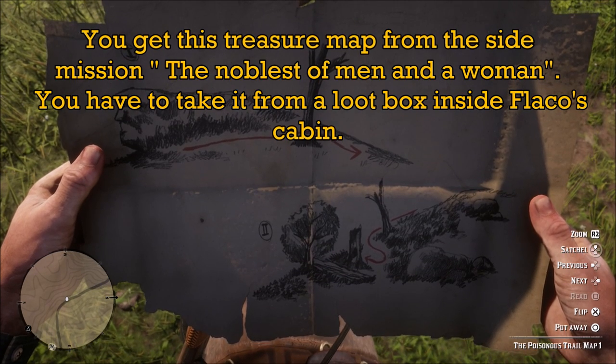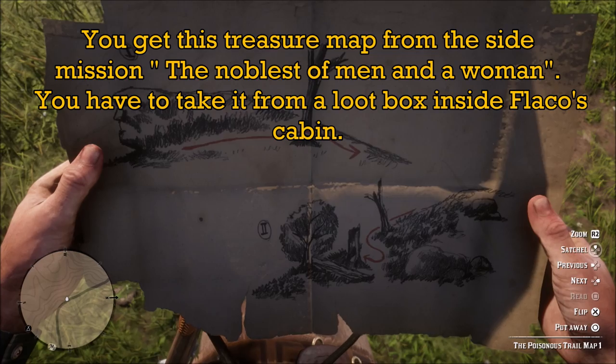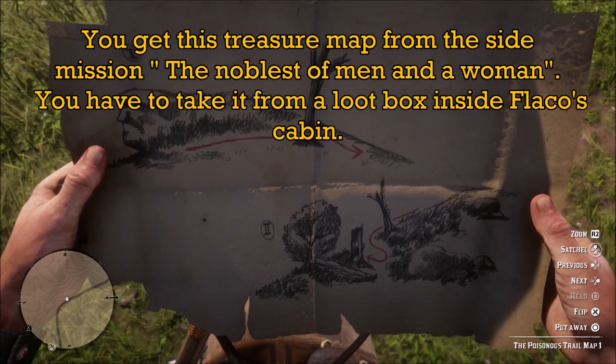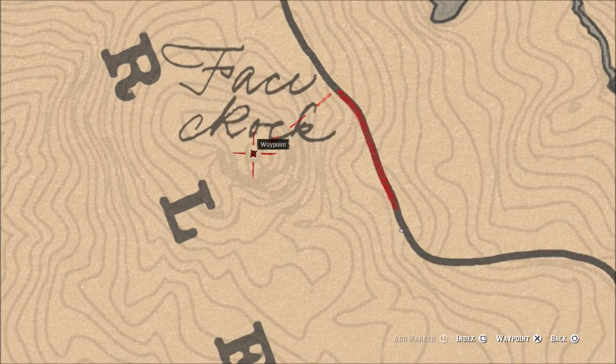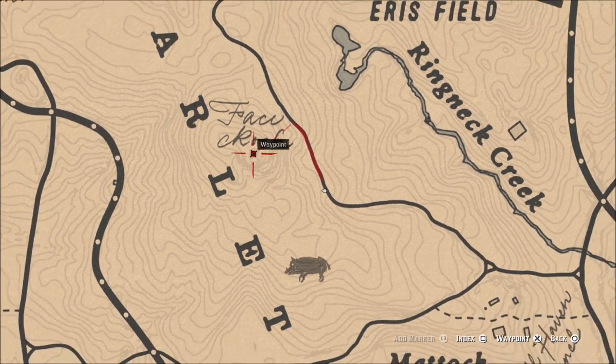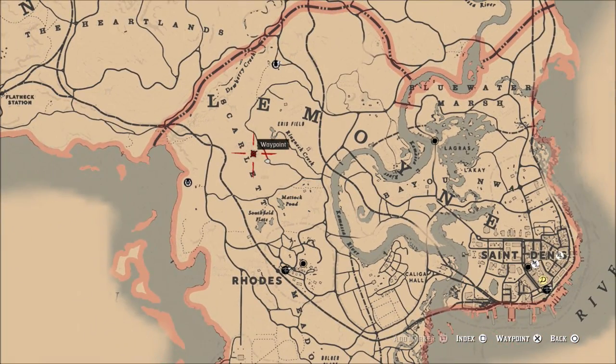Greetings, GreenWidge here. Today I want to show you how to complete the Poisonous Trail Treasure Hunt. When you get this map it's going to take you to this location right here, which happens to be Face Rock. Really easy to find, it's just right off the road. You want to come to this location right here in Le Moyne.